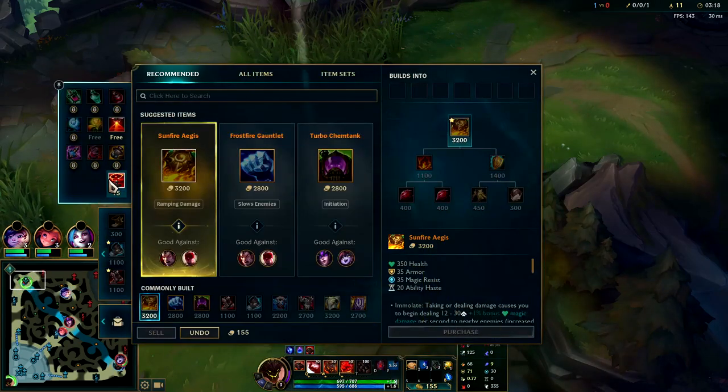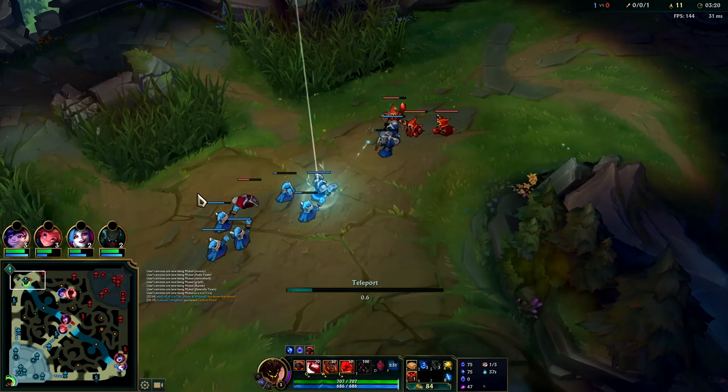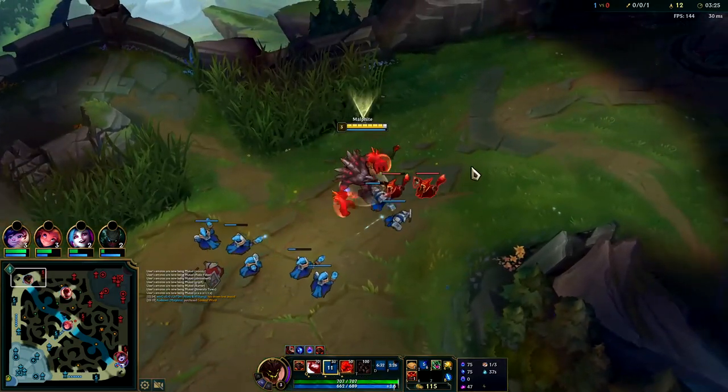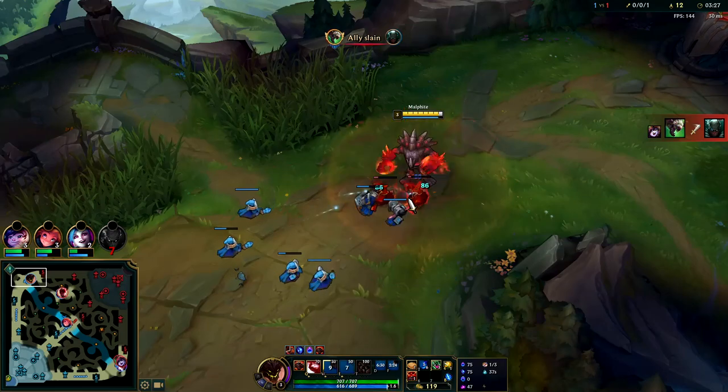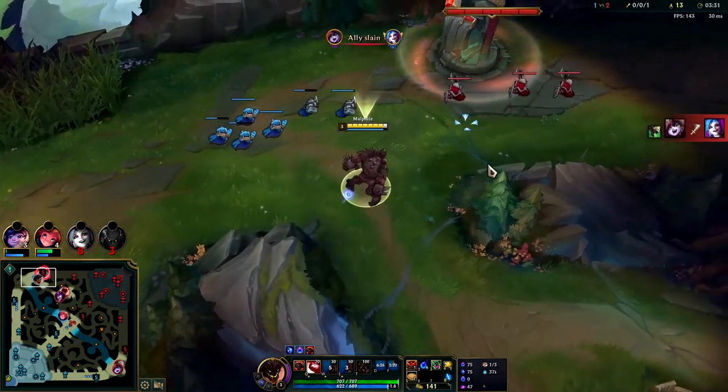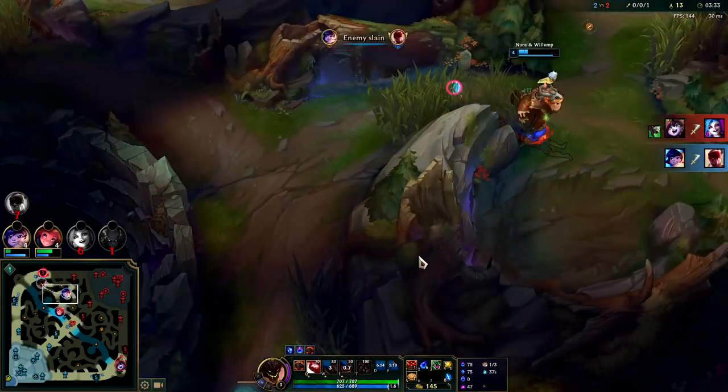You don't really need Flash or Ghost in teamfights because your R is the only gap closer you need. But having Ignite lets you solo people, especially if they have a lot of self-healing like Mundo or Darius.